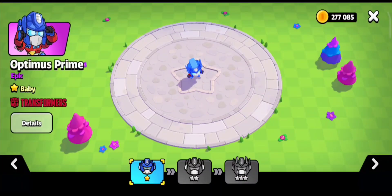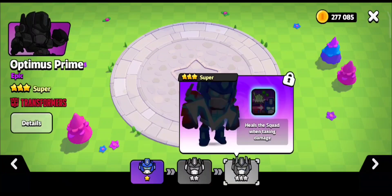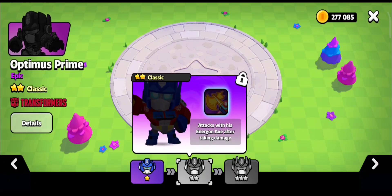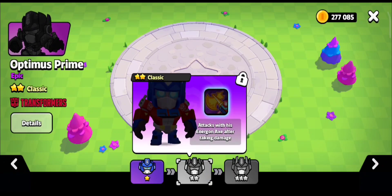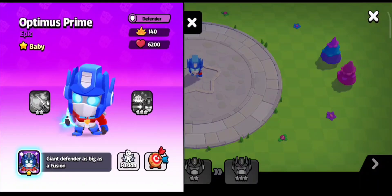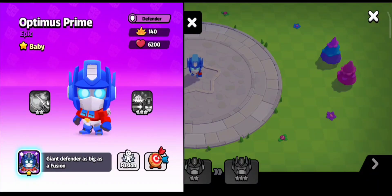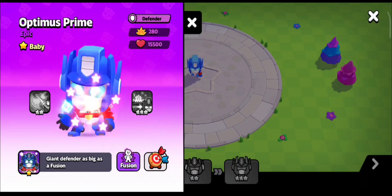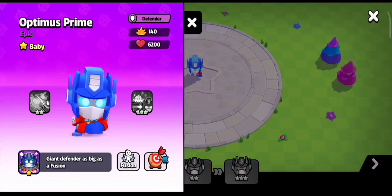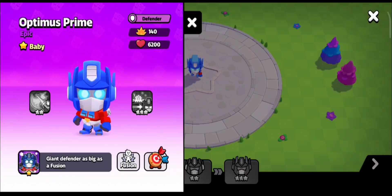So Optimus Prime is only having Shipper and does not have an Ultra. He heals the squad when taking damage and attacks with his Energon X after taking damage — Energy and Giant Defender, as big as a Fusion. He has 15,000 hit points when fused and 6,200 hit points in his base form.